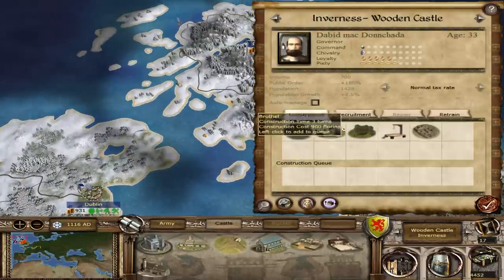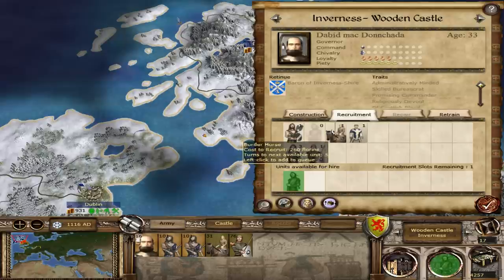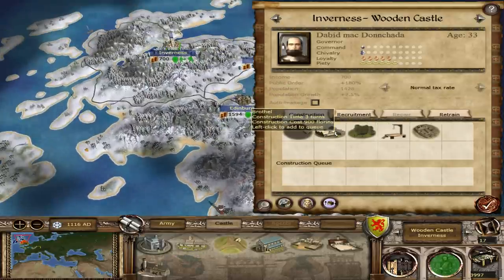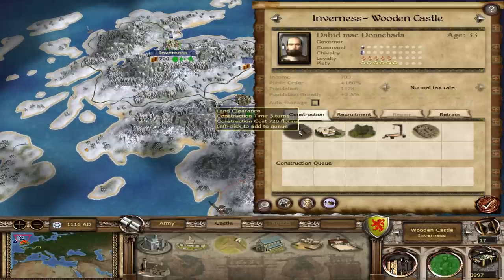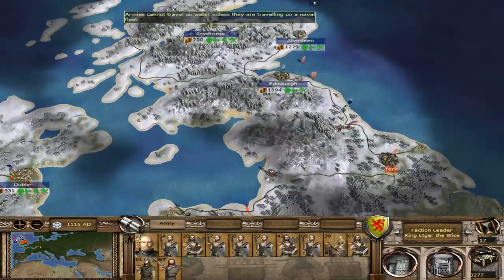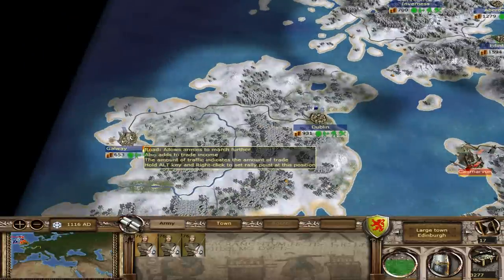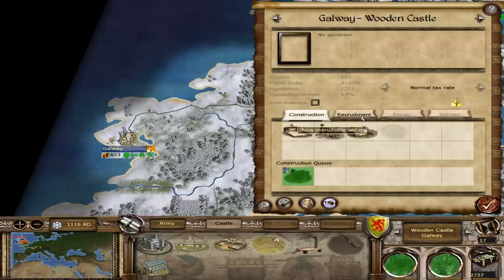We should invest in getting some good units here that we can continue to supply to the front lines. Logging camp, a brothel — I guess we'll get some land clearance, because why not? The king will move next turn. His music, so beautiful. We'll get a logging camp here. Are they still rioting? No. I gotta wait till next turn till that goes away. I think we're good guys. It's safe to end the turn.